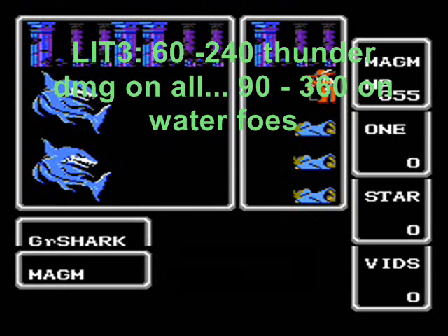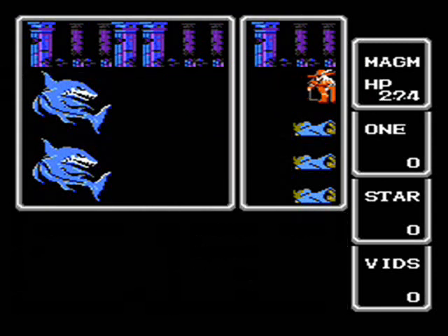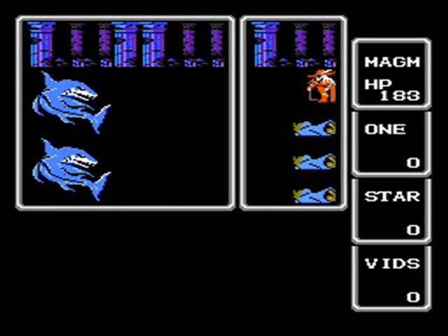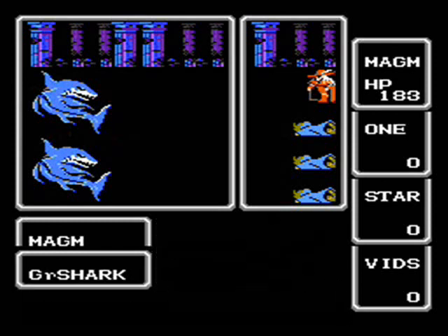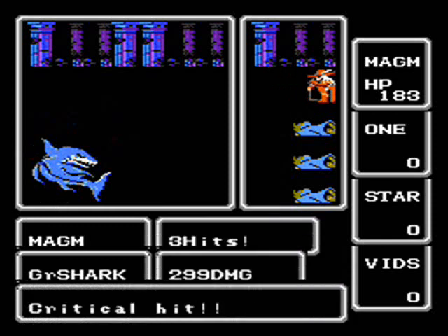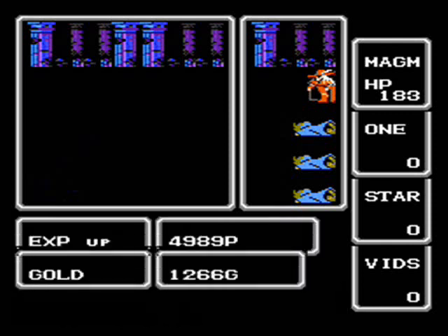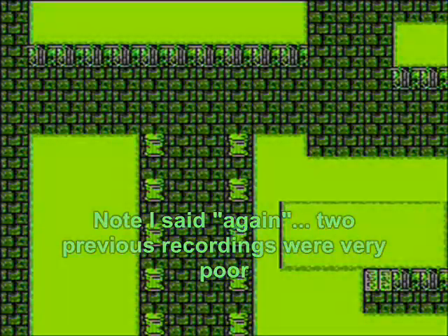The enemies here consist of mostly undead and water-based creatures, so our Fire 3 and List 3 spells will be very handy here. Why am I fighting a few of these creatures? Well, I'm only level 25, so let's go ahead and power up as we go. As long as we don't do anything stupid, we shall level up pretty quickly and get a nice amount of gold as well.